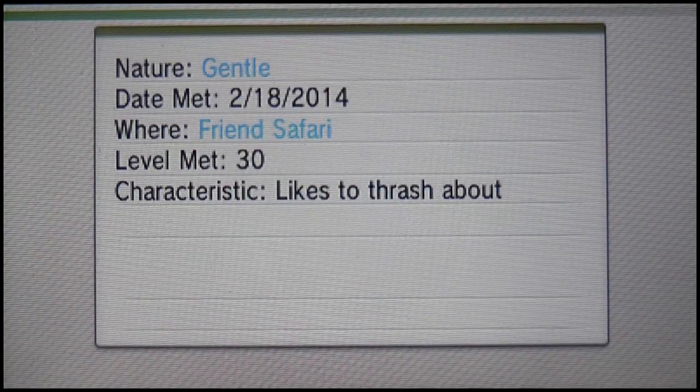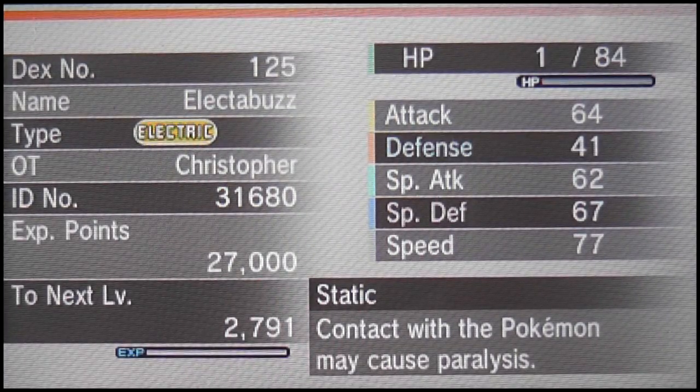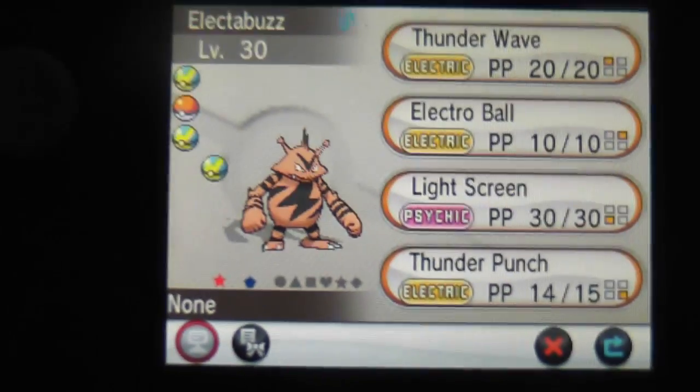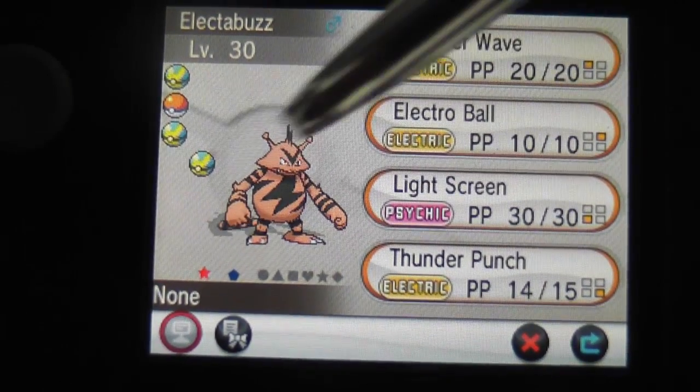Okay, so it's Gentle, and it likes to thrash about — meaning it has 31 IVs in Attack, which is pretty amazing. Gentle lowers Defense and boosts Special Defense, so it's not the best nature. I was incorrect about my guess, but it doesn't really matter because it has 31 IVs in Attack and it's pretty cool. I'm just going to show the Electabuzz right now — there he is, punching the screen.